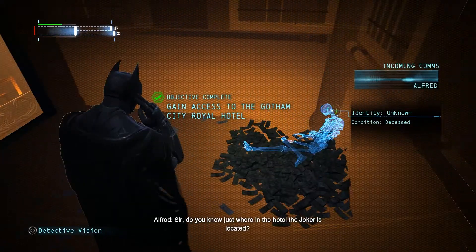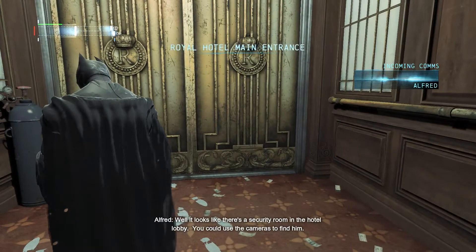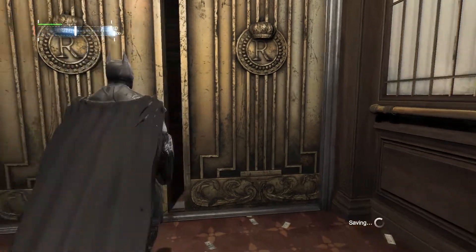Do you know just where in the hotel the Joker is located? Not yet. Why? Well, it looks like there's a security room in the hotel lobby — you could use the cameras to find him. Okay, I'll try that. It's kind of a dumpy hotel.